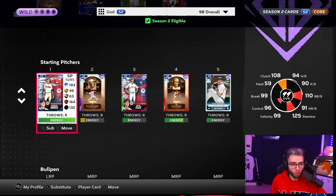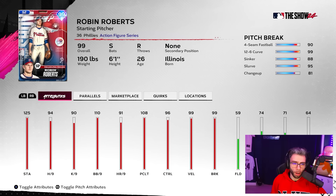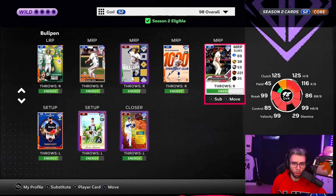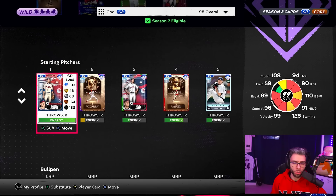No-hitter captain — you guys know that bench. But we're also going to pitch the Robin Roberts that's in this program. I actually enjoy pitching Robin Roberts; he's not the worst card ever. I wish he had a little more hits per nine — 95 would have been a nice number to see. But we'll make it work. He's got a good pitch mix, no outlier, but we can make it work. The bullpen is looking pretty juicy.